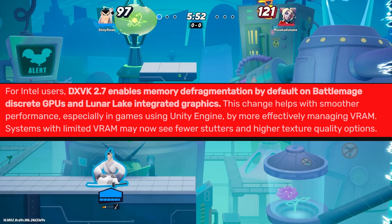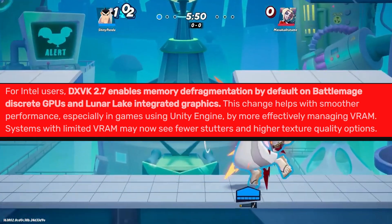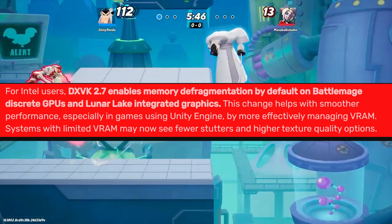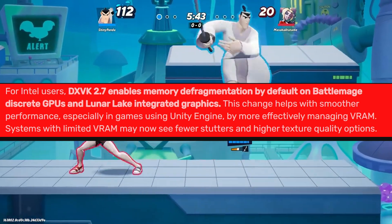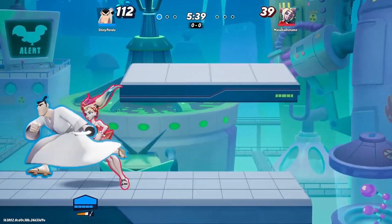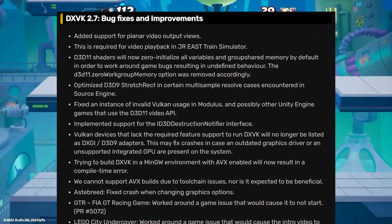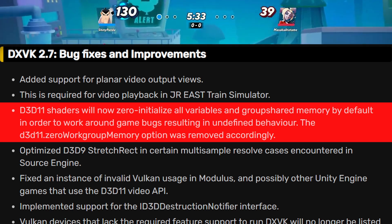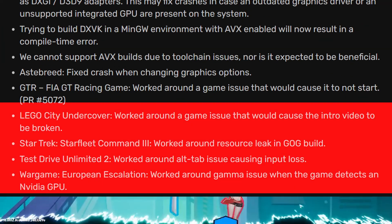Memory defragmentation is now on by default, helping Unity engine games look better and stutter-less. That means better VRAM usage and fewer hiccups in games. The update also introduces various fixes and optimizations, including better D3D stutter handling and game-specific workarounds for titles like Lego City Undercover, Astral Blade, and Test Drive Unlimited 2.